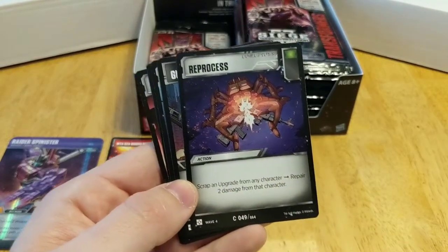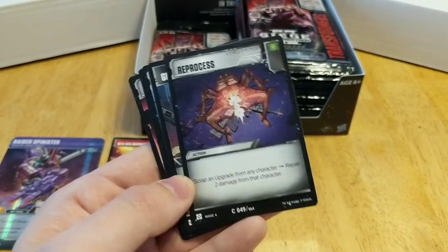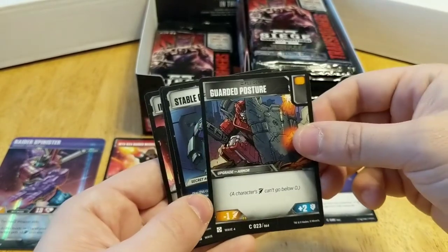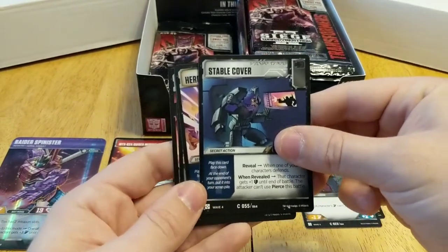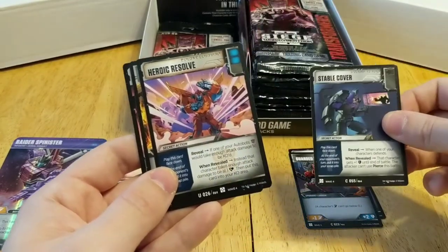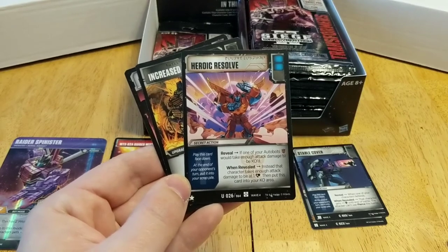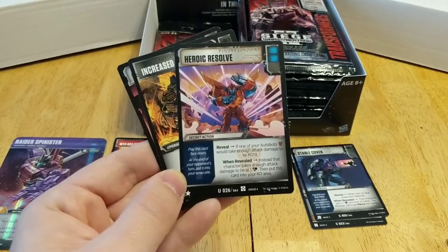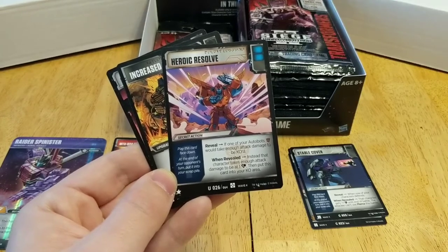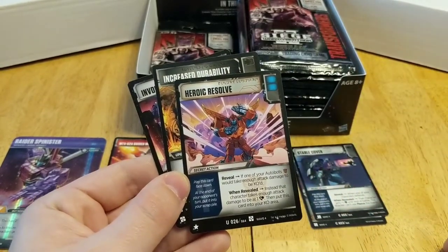Looking at the battle cards now. We have Reprocess — an action with a green pip: scrap an upgrade from any character, repair two damage from that character. We have Guarded Posture, which we've already seen — an orange pip. Now Heroic Resolve, which we haven't seen yet. It's a secret action with plus two blue. Reveal: if one of your Autobots would take enough attack damage to knock it out, instead that character takes enough damage to be at one health, then put this card into your knockout area. That is super powerful.